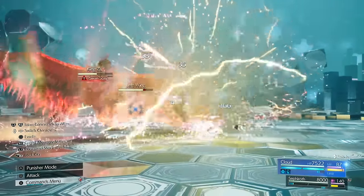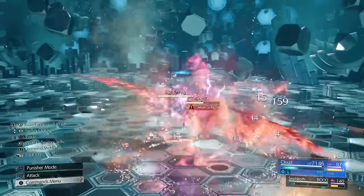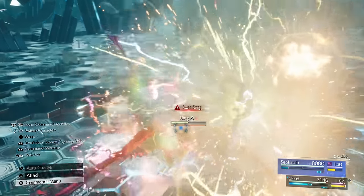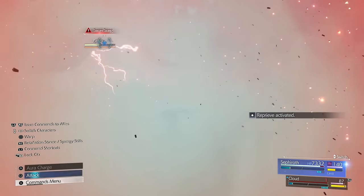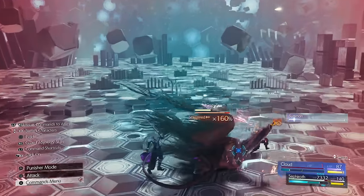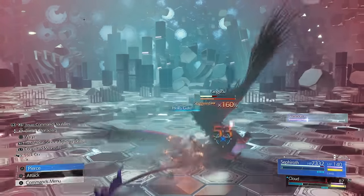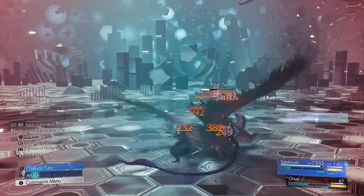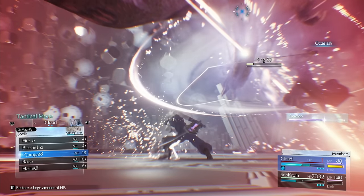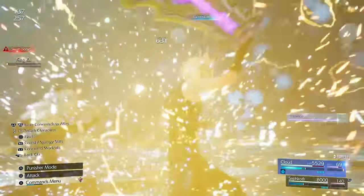You should be able to stagger it after this next wing break. This is why I don't use Triple Slash on these enemies — same with Bahamut, it doesn't hit the wings. It actually managed to do its death attack there but funnily enough Sephiroth dodged it — shows you how crazy his dodge is. Now it's pressured — just keep spamming attacks. King Zhu is basically dead and we still have basically all of our MP and health for the next fight which is Bahamut Arisen.